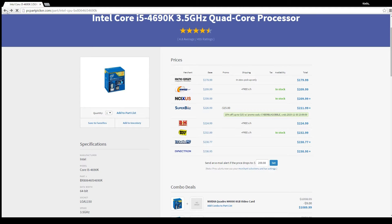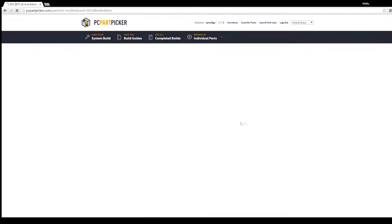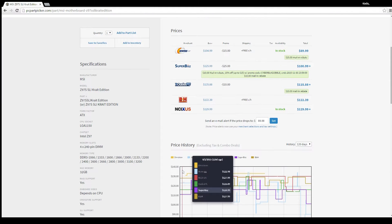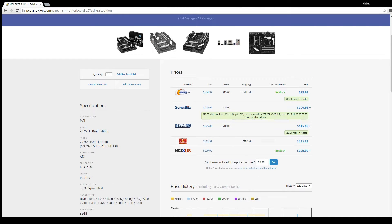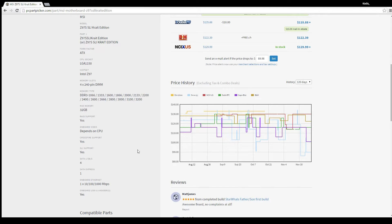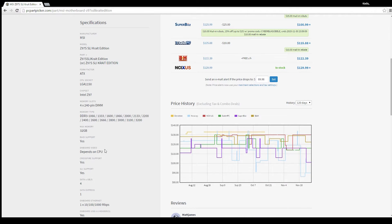Next is the MSI Z97S motherboard, Krait Edition, which basically means it looks cool and comes with some extra applications — like a 3D viewing thing and some other stuff. It has a cool cobra design. It's an ATX motherboard, which is a standard size, and it fits well in the case I have.